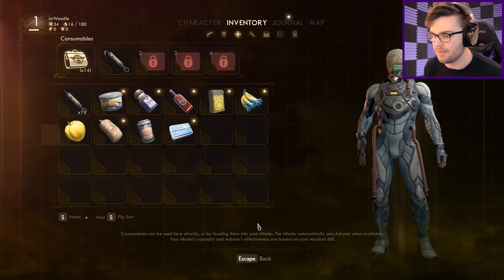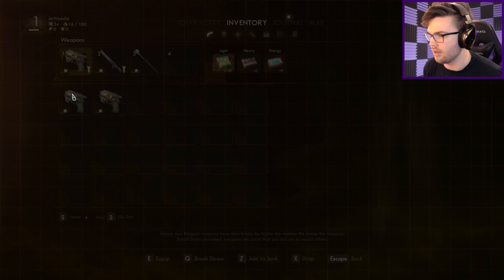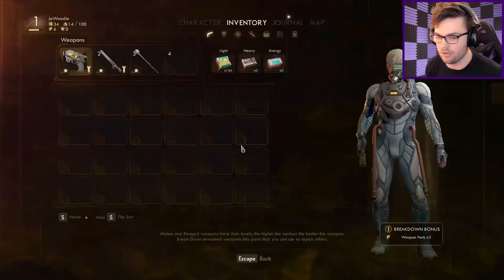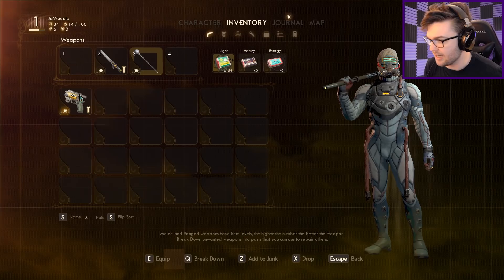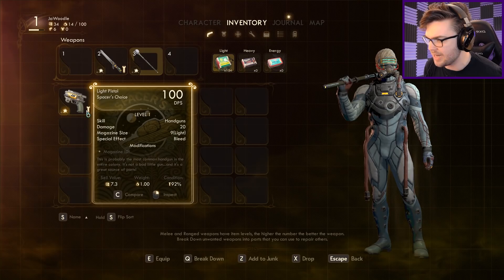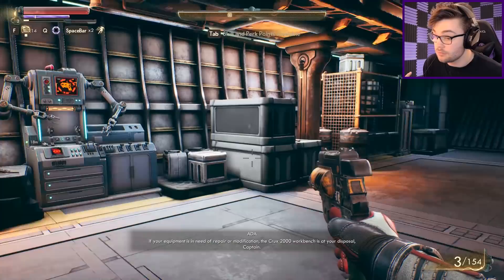That's my combustibles and consumables and all that kind of stuff. I've got three pistols. Q to break down — let's start breaking down some weapons to get some weapon parts. I don't need more than one pistol. Can I repair you? Oh, for goodness sake — can I not do it because I'm holding it? There we go. How do I repair you? You've got a little wrench symbol next to you so maybe you need to be repaired. Maybe I shouldn't have broken down those other guns. As no surprise to anyone who's played Fallout, there's a whole lot of dialogue to go through. The Crux 2000 workbench is at your disposal, Captain.